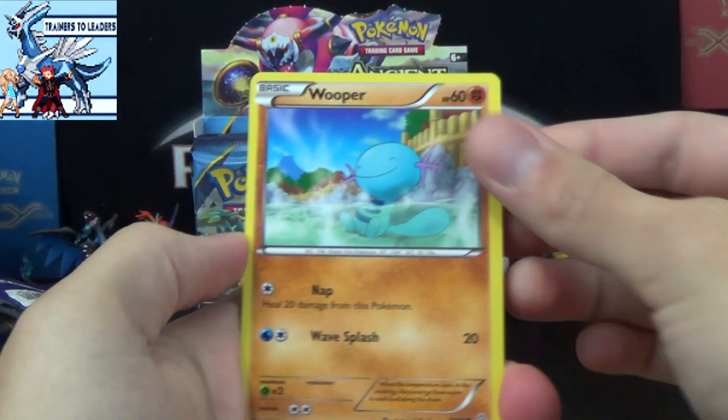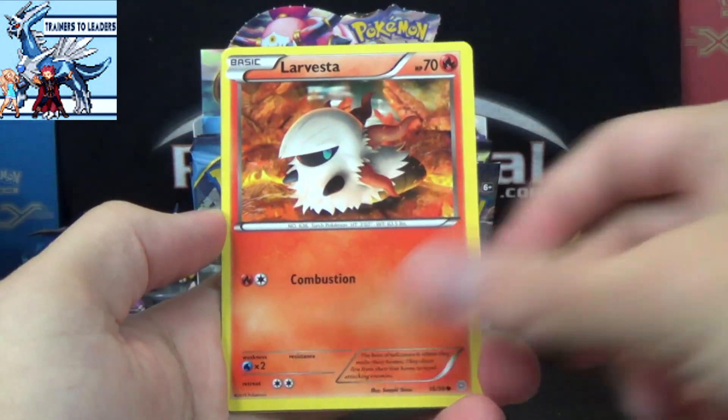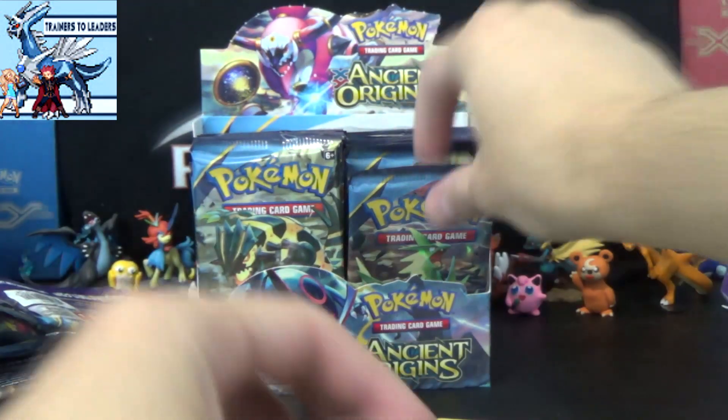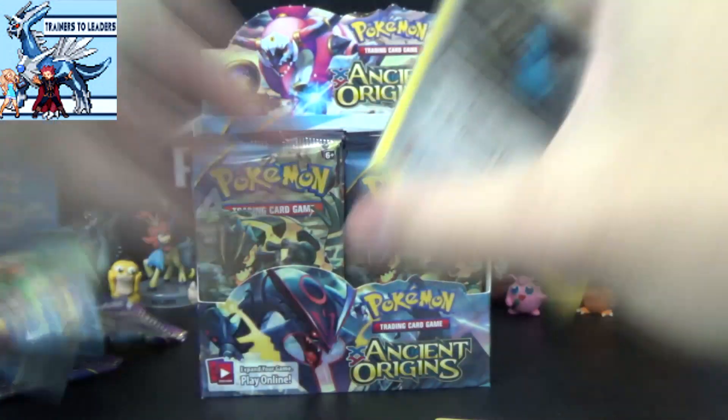That should change soon, right? Ralts, Magikarp, Gullit, Larvesta, Vaporeon, Lysander, Ariados, Hexmaniac Reverse, and a PorygonZ. Come on, T-Tar. Give us something that shines nice and bright.